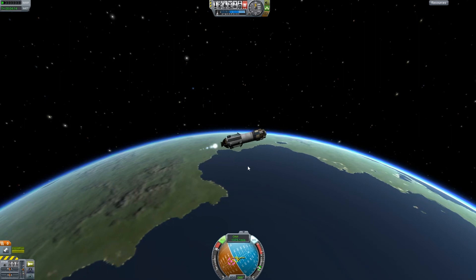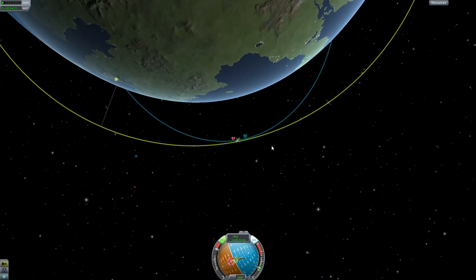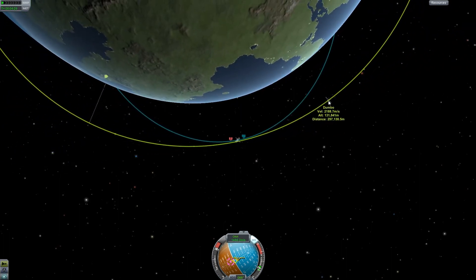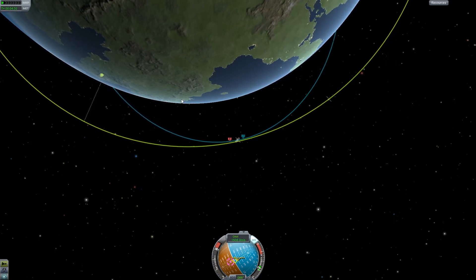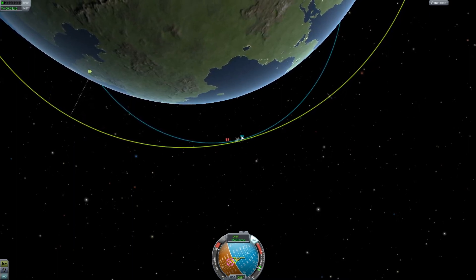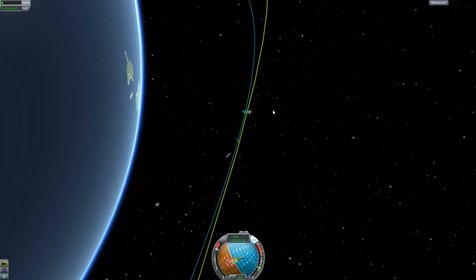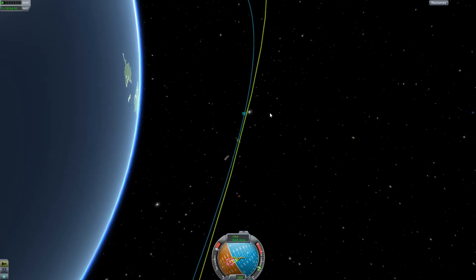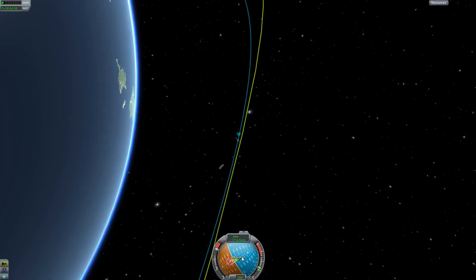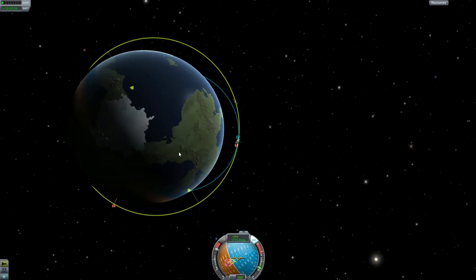It wobbles a lot because the RCS is very powerful for such a small ship. You can see I am below my target ship, which is a little in front of me. As long as it's in front of me, my orbit has to be below it; if the target is behind me, my orbit has to be above. Around the 2100 mark we're going to have enough speed to make a proper orbit, so we're moving all the way down.